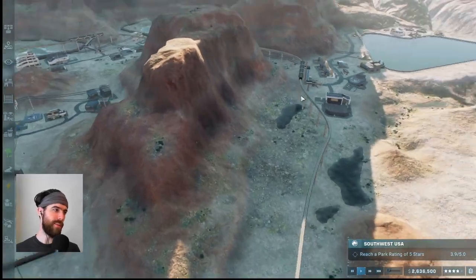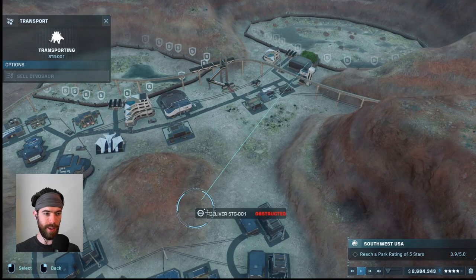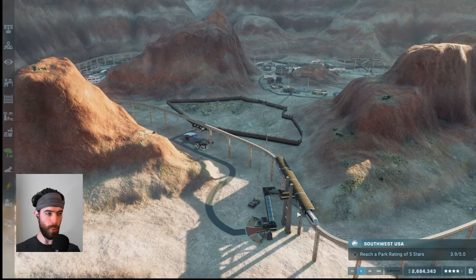Welcome back to our Southwest USA challenge map. This is the final challenge map that we are knocking out on Jurassic difficulty. Time to go ahead and unveil our latest expansion — we are adding in Stegosaurus here on this fourth stop on the monorail.